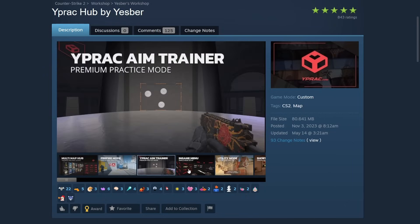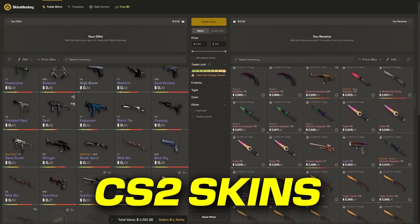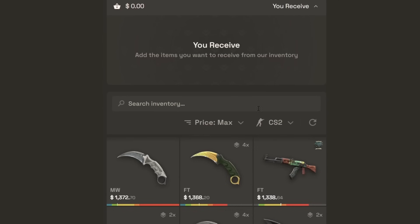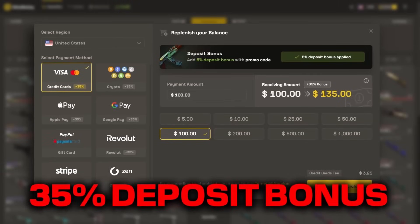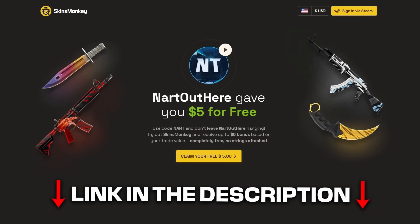But first, a quick word from today's sponsor, Skins Monkey. They are one of the best and easy-to-use CS2 skins trading sites. All you have to do is select skins you don't like, pick out new skins you do like, and now you have a nicer inventory. Skins Monkey is not just a trading site — you can buy skins with a 35% deposit bonus using code NART. Click my link below in the description to get a free $5 on your trade.